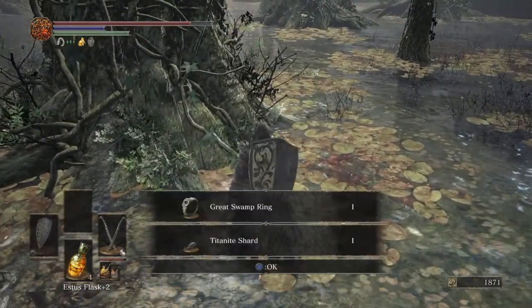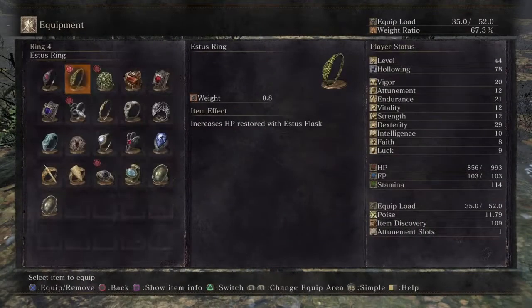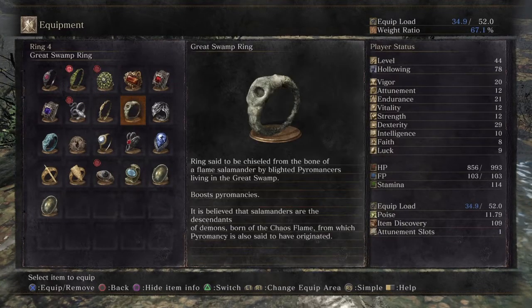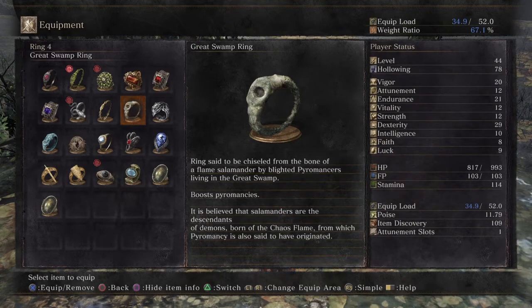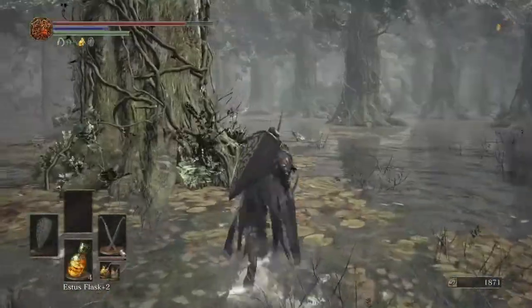Great Swamp Ring — that's what I came for. And a titanite shard. The Great Swamp Ring: 'Said to be chiseled from the bone of a flame salamander by blighted pyromancers living in the great swamp — boosts pyromancy. It is believed that salamanders are the descendants of demons born of the chaos flame, from which pyromancy is also said to have originated.' The little crab baby is biting my butt but we'll be okay — I killed his mommy and his daddy so he's pissed off.